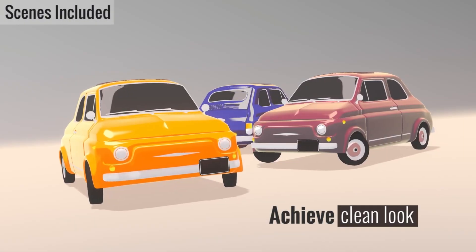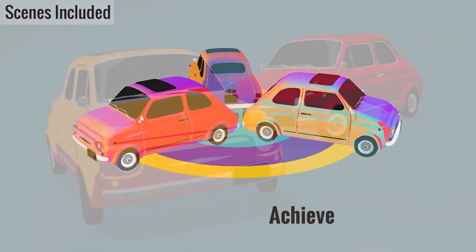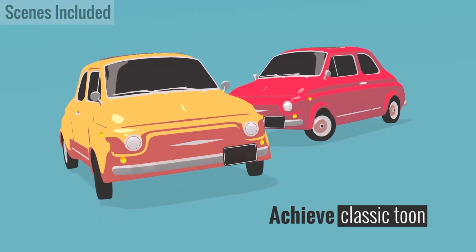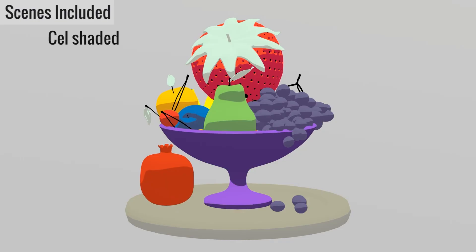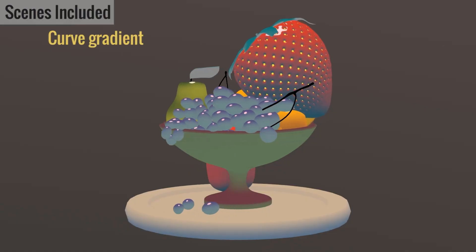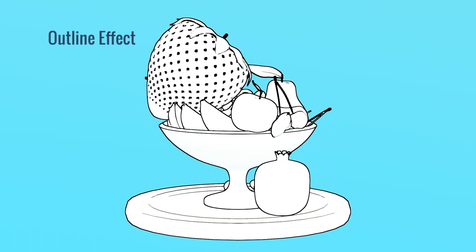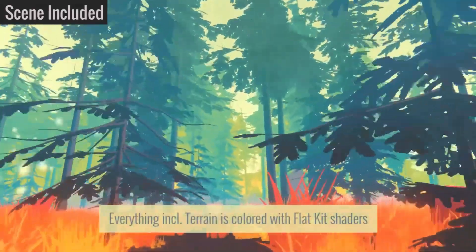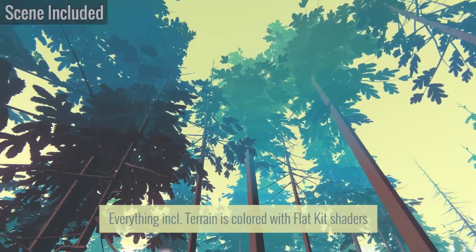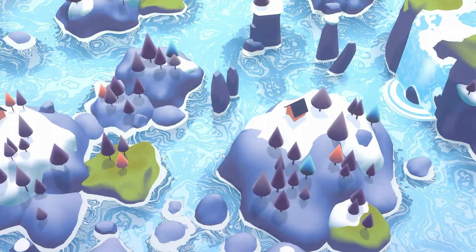I bought this shader during the last sale because I couldn't resist the visuals it was able to produce. It's a complete cell shading solution that gives you stylized visuals with minimal setup. It includes outline effects, gradient fog, and specialized water shaders that bring a little personality and flair into your project. All you have to do is apply the shaders to your materials, adjust the parameters through some intuitive interfaces, and instantly transform your game's look. I've used this in some stylized VR projects — it adds a nice pop, and the stylized water shader alone makes this pack worth it.